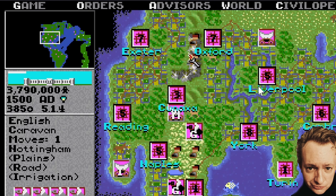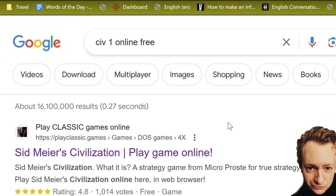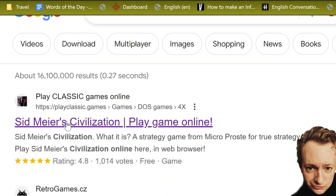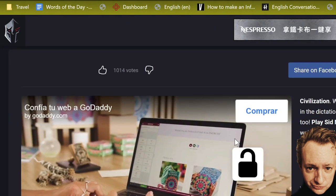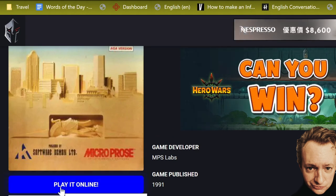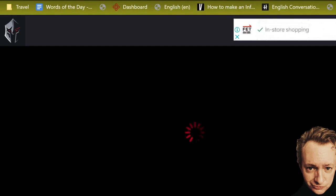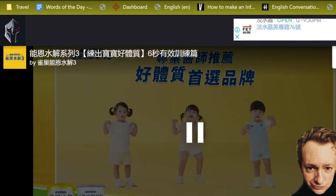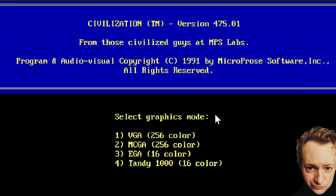So first of all, where can you find and play this game online? Search for 'Civ 1 online free' and you'll get a top hit — 'Play Classic Games' — which seems to be the best place. Click on it and you'll see the page. Click the blue 'Play it online' button. Be careful not to click elsewhere because there are a lot of adverts. You'll have to watch a short video advert, then press play and you may get a chance to skip. Press any key to continue.